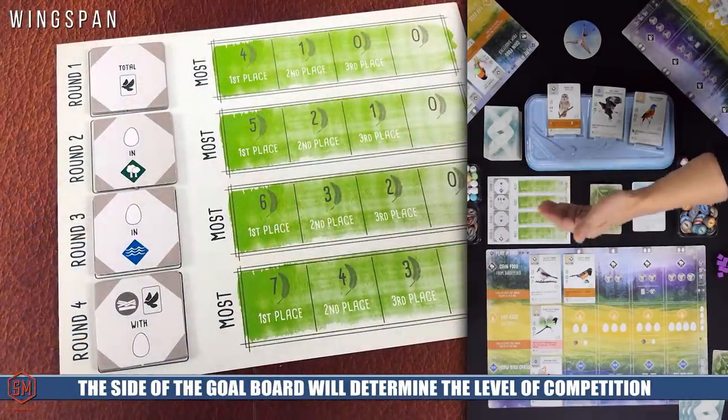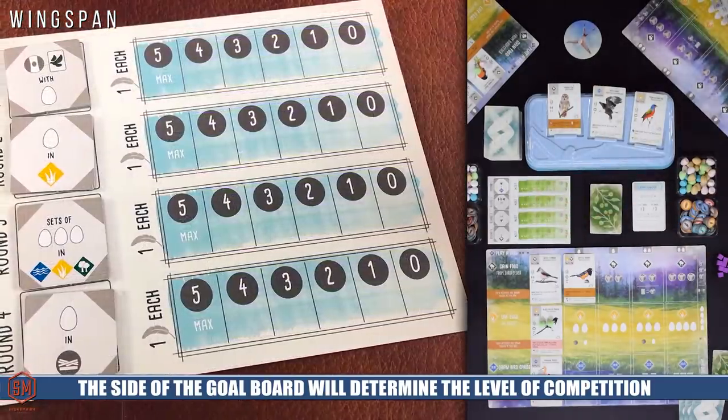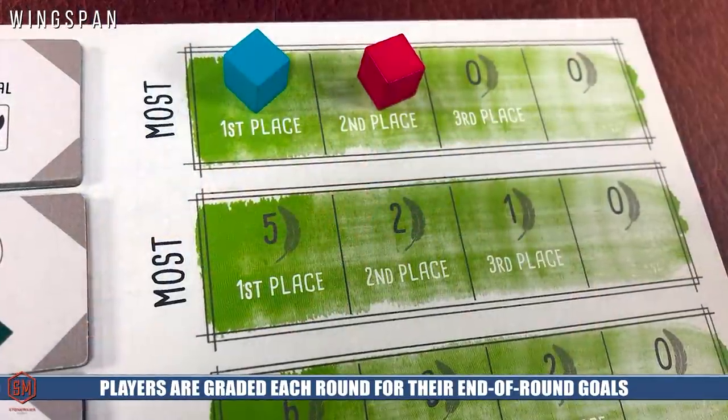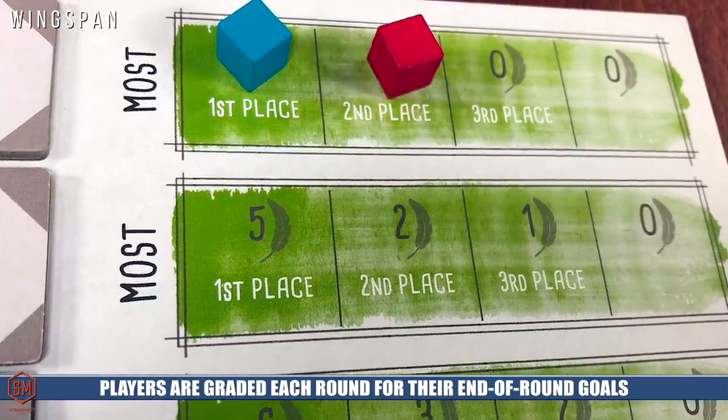We're going to talk about the components first. The first thing you'll notice is the round board — the game takes place over four different rounds. There are two sides: a green side for a more competitive game, and a blue side where everyone can contribute to the same goals. There are also double-sided scoring tiles, randomly picked each game. Each player also has eight action cubes. At the end of each round you place one cube on the round board to be graded for bonuses. This means you lose cubes as the game progresses, so by the final fourth round you'll only have five actions available.